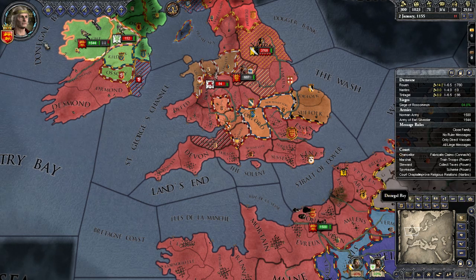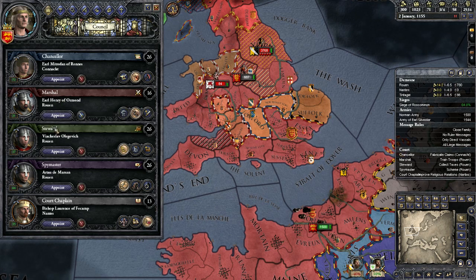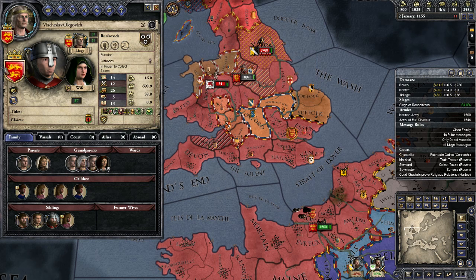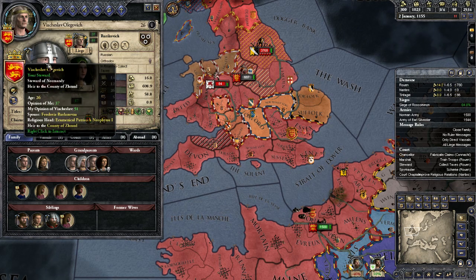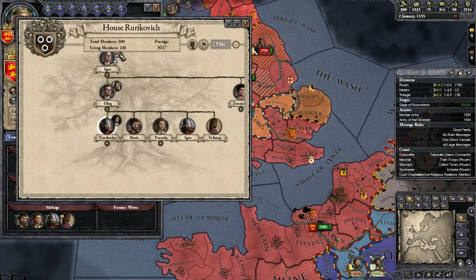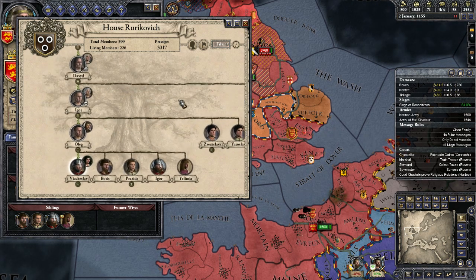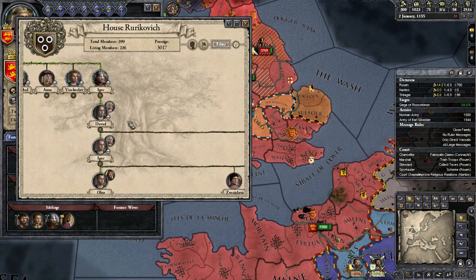Apparently I invited a new steward to my court not so long ago, and if we look at him, he's of House Vrykavich. He's also heir to the county of Zmud. But I don't know if he is actually a relation of Bella, my bastard child no less, because he was married into House Vrykavich.